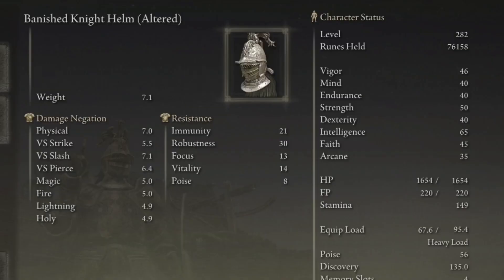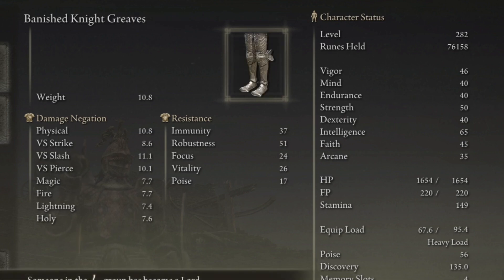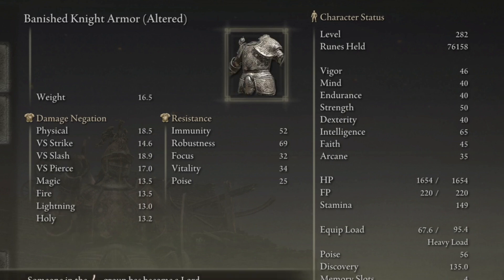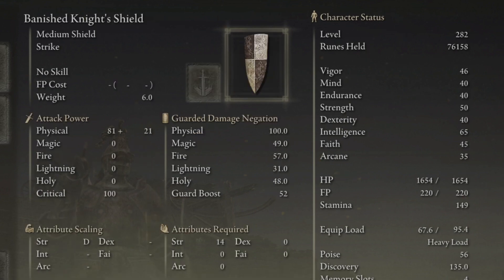The armor set is a heavy type of armor set. Overall it's offering you a really good protection and it's also looking really good. The shield is pretty good — it's offering you 100% physical damage negation, good magic, fire, lightning, holy and guard stats. Keep in mind that this shield is not upgraded, so you can make it even stronger.